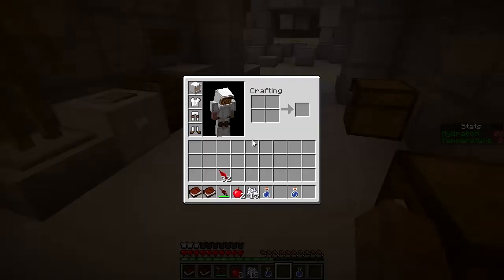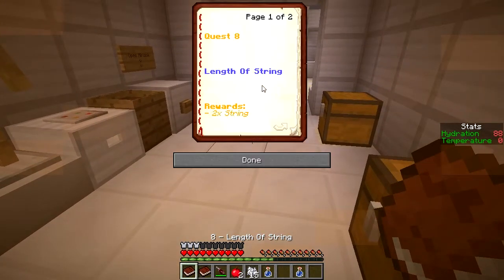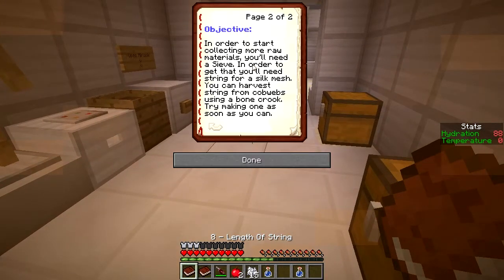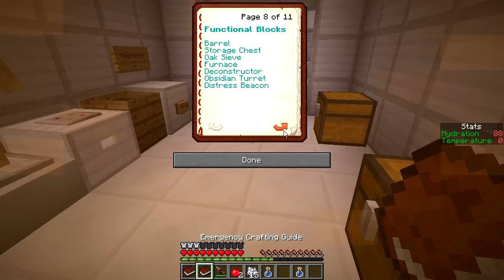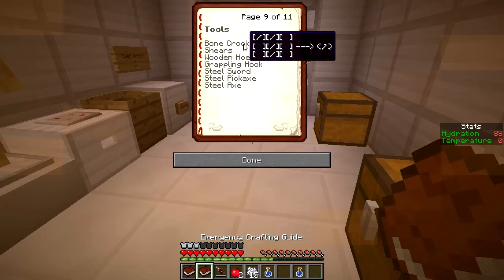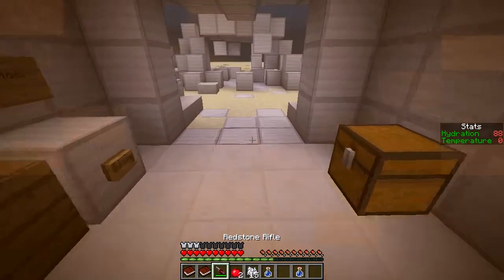In order to start collecting more raw materials, you'll need a sieve. In order to get that, you'll need string for a silk mesh. You can harvest string from cobwebs - use a bone crook. Try making one as soon as you can. The bone crook recipe requires four things.